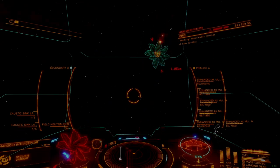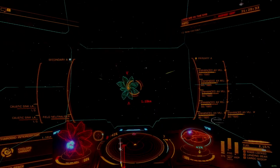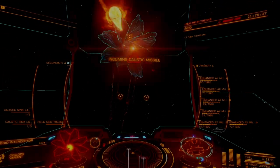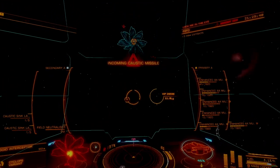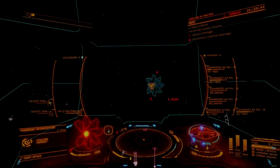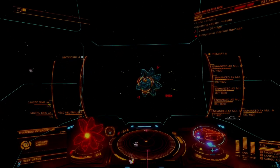Weapon hardpoints receive greater cooling capacity the more charged the weapon capacitor is kept. The less power available in the capacitor block, the more heat each individual weapon will produce when fired. Using weapons with a high heat load while the capacitor is low is more likely to cause an overheat.